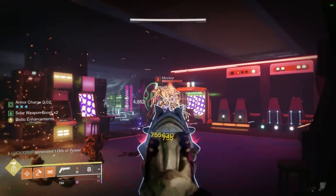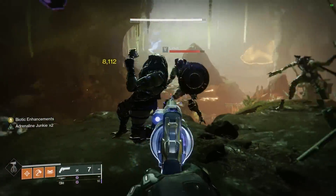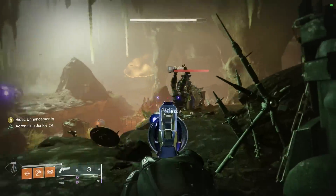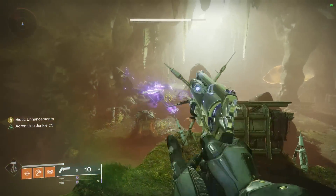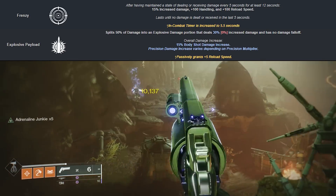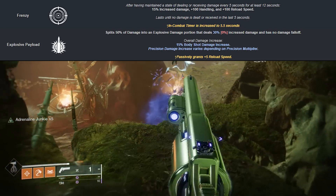But the next hand cannon we're about to talk about will give it some fierce competition, and that is the Time-Lost Fatebringer. This thing as well can roll with double damage perks. However, it's not a solar weapon like Zally's Bane — it's a kinetic weapon. These double damage perks that you're going to want to use are going to be Frenzy and Explosive Payload. The reason why you choose Frenzy over Adrenaline Junkie is because the increase to handling and reload speed is so nice.